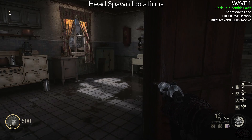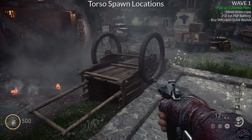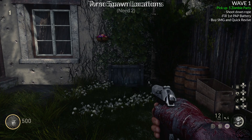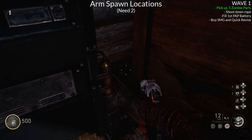Some of these locations, even if you know where they are, can be a little bit hard to see because they're in a dark corner or hidden behind something. As an example, there's an arm spawn that is behind Stamina Up or Laughing Blitz inside the windmill. Even when it does spawn there, it can be very difficult to see, so just double-check all locations to be safe so you don't miss it.